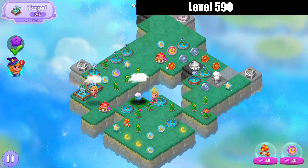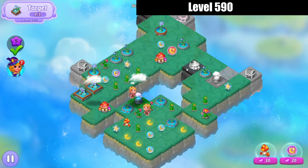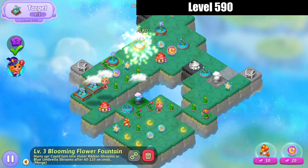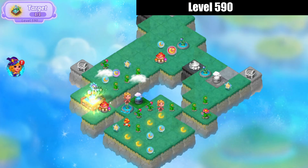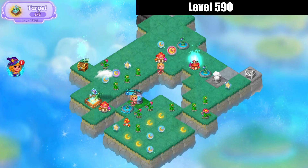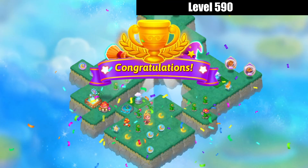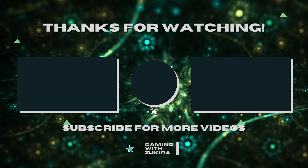We'll merge those coins, collect those. Now we can merge up some more fountains — merge those ones, merge these guys, and merge those. And there's the level complete. I'll see you next time. Bye for now. Bye.